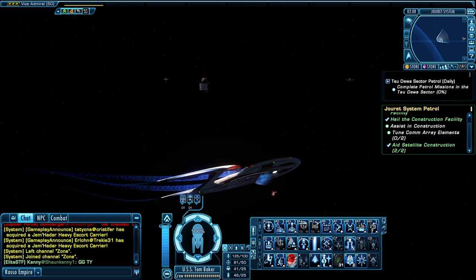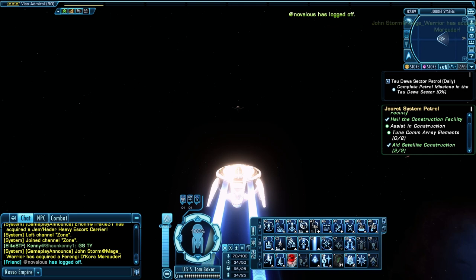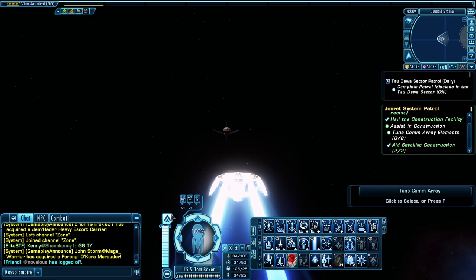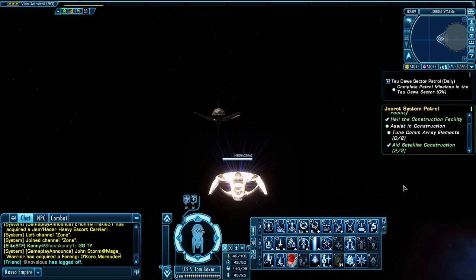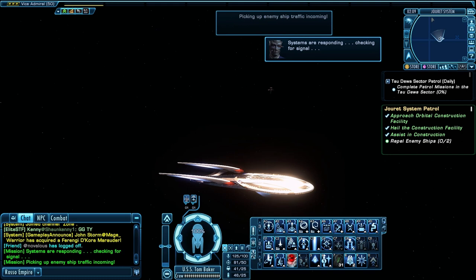Now we have to go tune the comm array, which is at a satellite way over here. It does have a minigame but it's really easy — you just do one of these wave patterns and you have to do it twice. That's it — done.